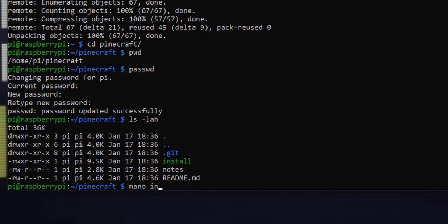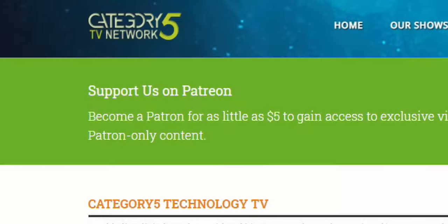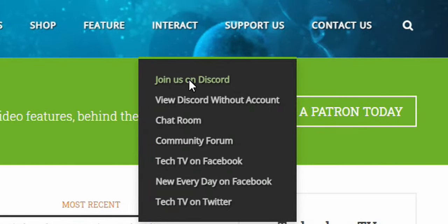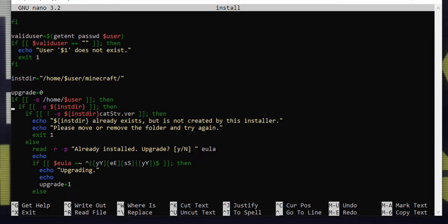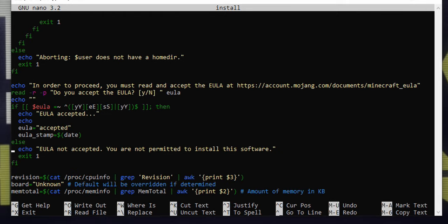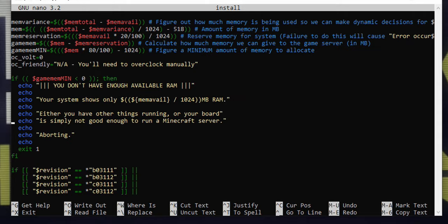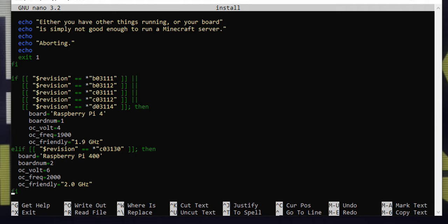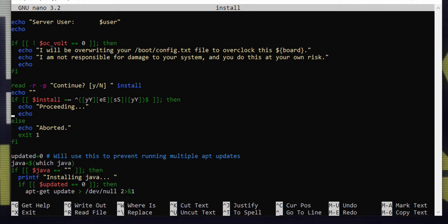Look at the folder we've git cloned — you'll see a file called 'install'. If you have any questions, get onto our Discord at category5.tv and click on interact. What I've done here is scripted the entire process of setting up this Minecraft server using Spigot, so you don't have to go through each step manually and this video isn't three hours long. It overclocks automatically, detects how much RAM you have, what OS you're running, and so on.